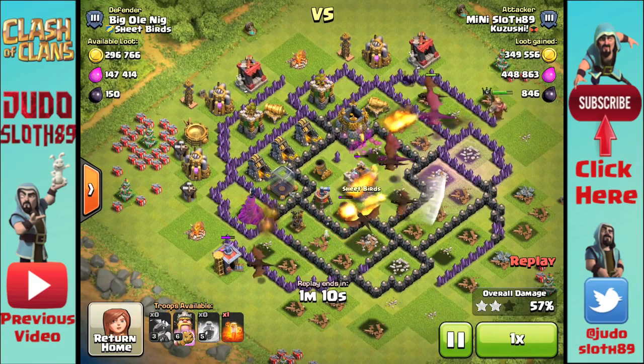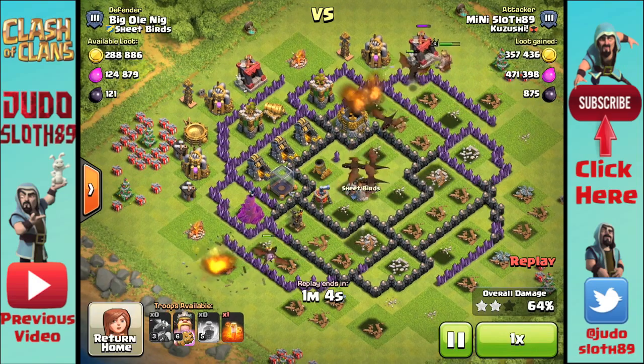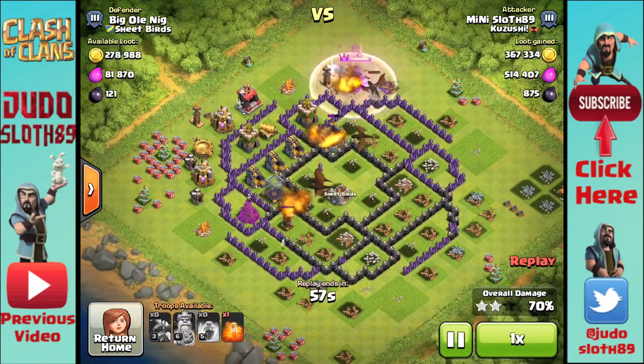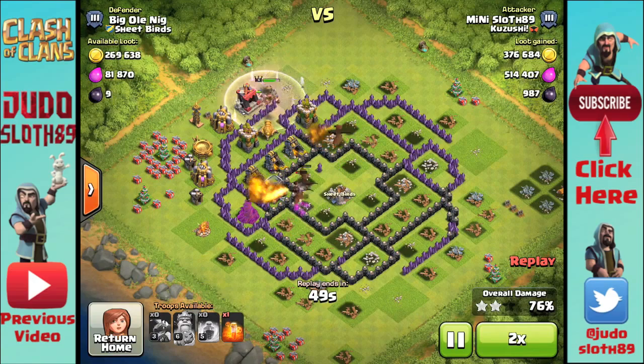Only had two rages on this attack. If you've got the third one, you can either use it over the third air defense, or I like to use it over the core depending on what storages and loot is available. That will just about wrap it up. Just wanted to show you a quick snapshot of some of the loot I'm getting on my town hall eight — over a million gold in two raids is okay by me.